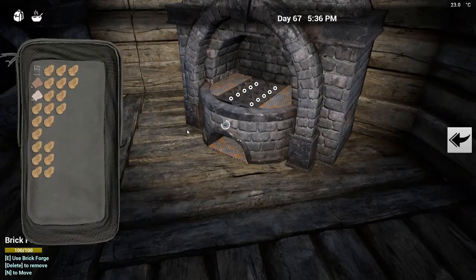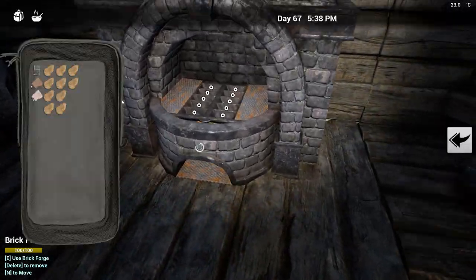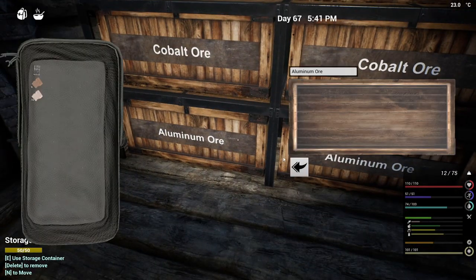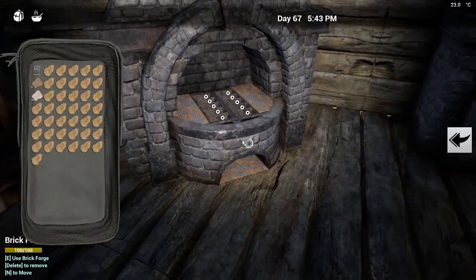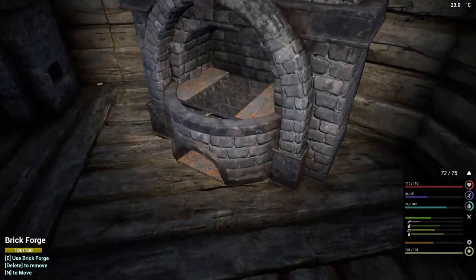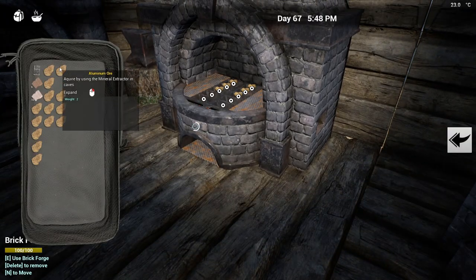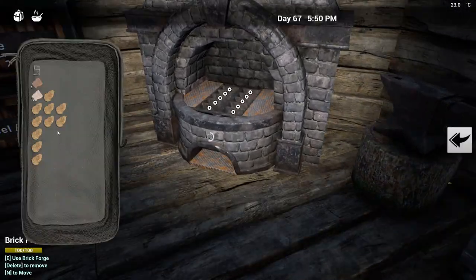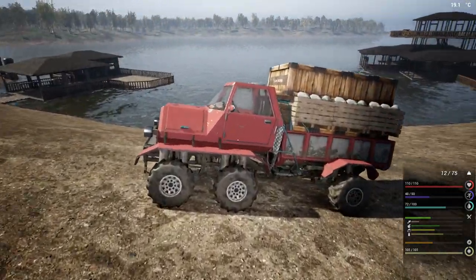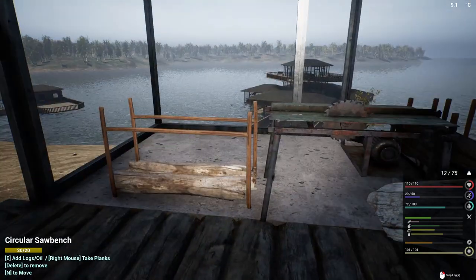I can't believe how much aluminum it really needs. I would have had to make 20 wind turbines — that would have cost me like 200 aluminum. So 90 from 200 is a big savings. The only problem is solar panels are not consistent, so it's going to be variable power. And with us heading into winter — well, we really didn't do ourselves any good doing it that way. But it's okay, we'll figure it out. We always do.